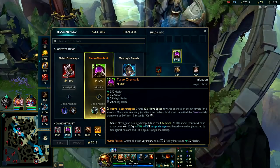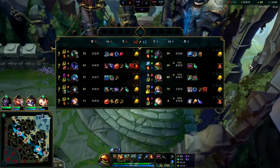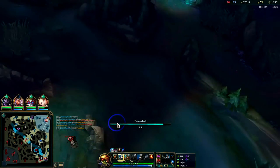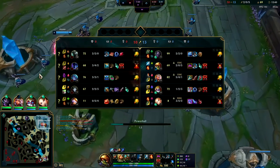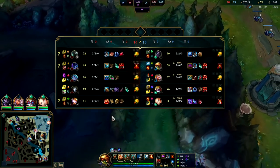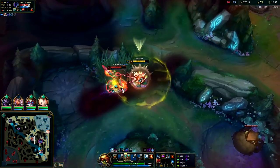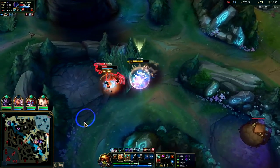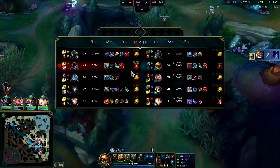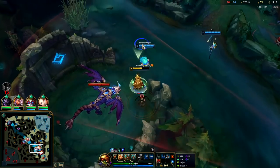First item rush Chemtank always. Second item - nine out of ten times Plated Steelcaps, other times Merc Treads against a team with multiple fears. I think Plated Steelcaps could still be worth it, but in this case they are triple magic damage - Blitzcrank, Vex, Mord - so I'd rather have Merc Treads for the Vex fear, Blitz silence, Jhin snare. We're also going Thornmail - Thornmail is almost always your best option. Look at this guy getting chunked - auto attack Q reset, he's a goner. I love having Ignite on Rammus.